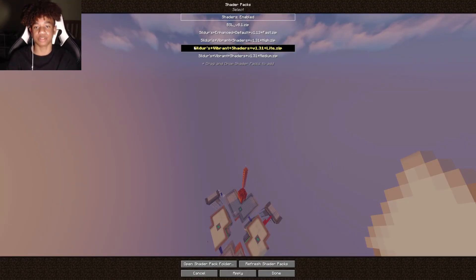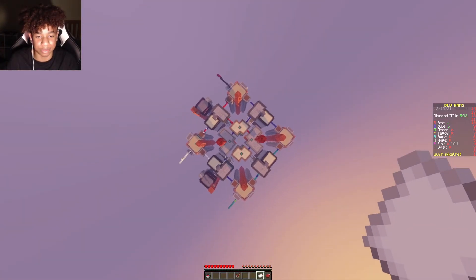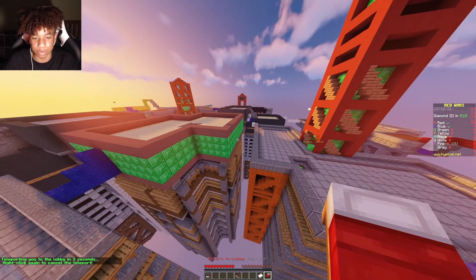The best one for low-end graphics cards is the Sildur's Vibrant Shaders Lite. You can also get the high and medium versions, but honestly I don't see a difference — might as well just get the Lite and have the best performance and the best frames per second.